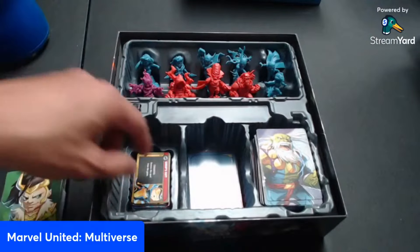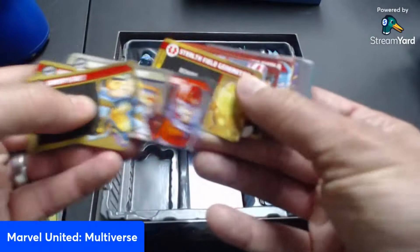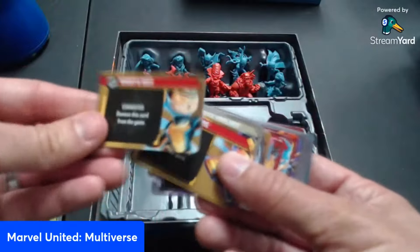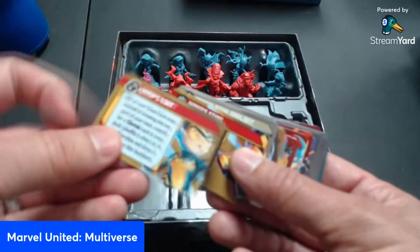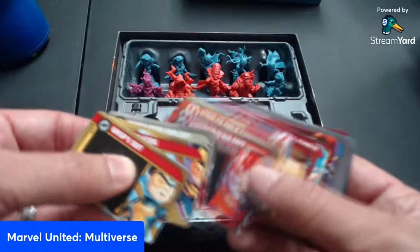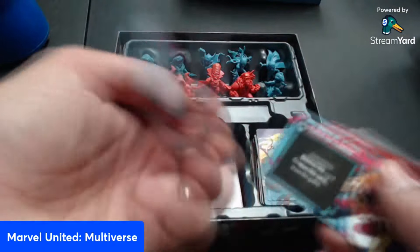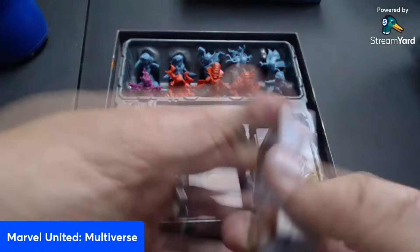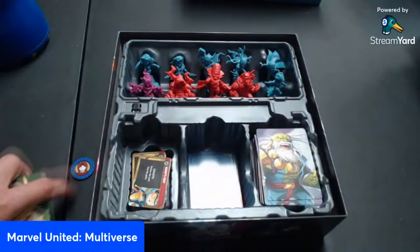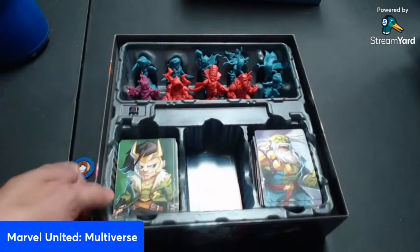The base game comes with a new armament system — weapons for all the Avengers from past games, and even X-Men like Magneto and Gambit. Everyone starts with one weapon; sometimes you have to remove it from the game, other times it can be recharged by doing certain things. You do want to bring your weapons into this because the game has gotten a lot harder in Multiverse.